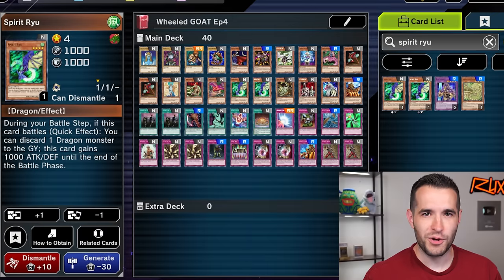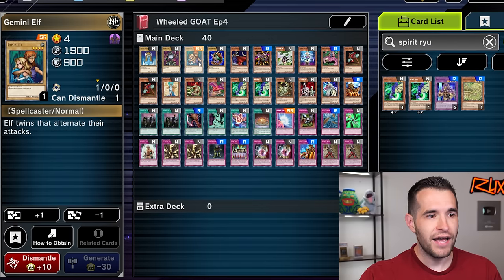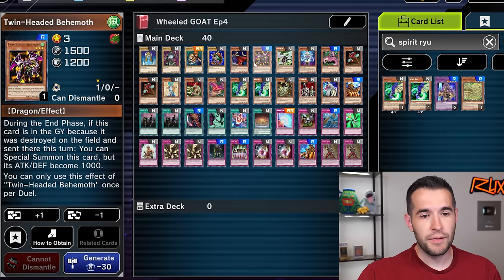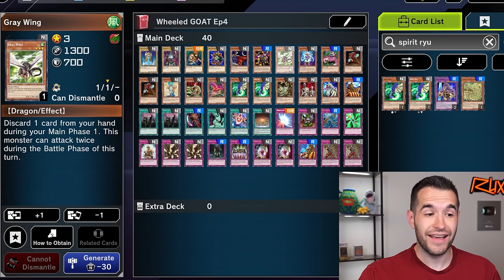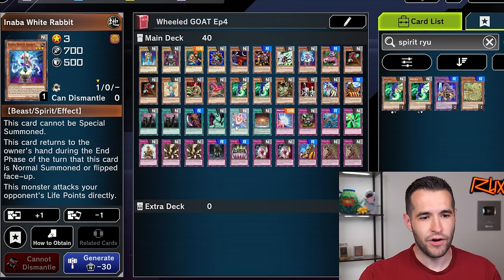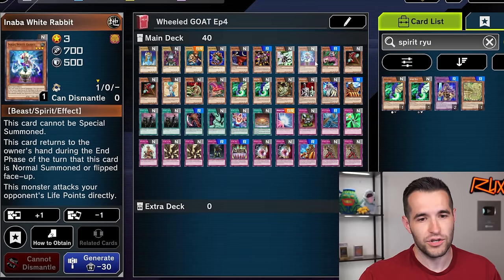This is what we've come up with out of our 10 Dark Beginning packs, and wow, this is going to be a rough episode. I'm just going to go through the cards because I just had to put in the best possible stuff we had, which was not good at all. Mystical Elf, 2K Defender, Code Jakazi 1500 attack, Gemini Elf 1900 attack. White Magical Hat can rip a card. Twin-Headed Behemoth can come back once per duel. Greywing can attack twice if you discard a card during main phase one, which is terrible. White Rabbit can attack directly.